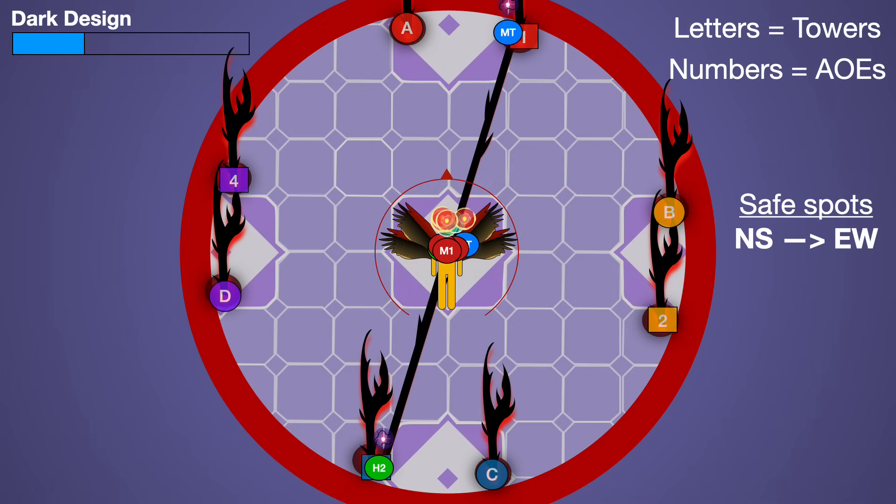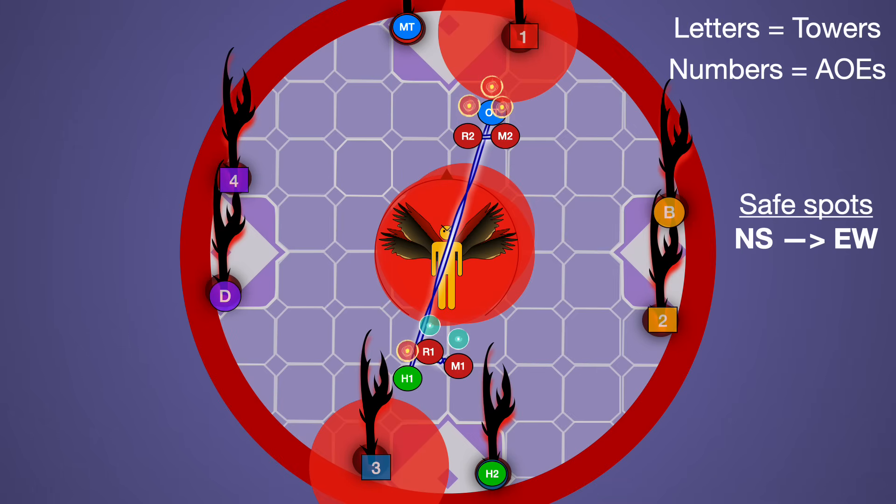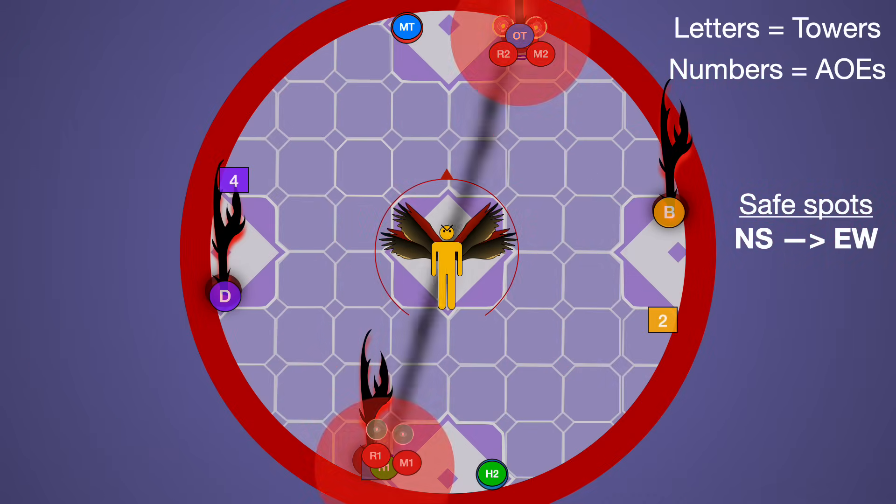Now that we know the orb types: have the tank and healer with purple orbs immediately go out to the original safe spots — tank always goes north or west, healer south or east. They stretch their tether, which lets off a raid-wide that we can heal through. At the same time, the boss casts Dark Design and puddles appear. Stack the whole group in the middle to dodge puddles easily. The tank and healer who went out drop puddles away from their towers, then move onto their tower. As puddles are dodged, break into light parties. The tank with fire heads toward the other tank, healer with fire toward the other healer, fire DPS joins one group, arrow DPS joins the other — easy groups of three. Wait for puddles to disappear, then go all the way out to stretch the first fire tether. AoEs and towers for the first set go off about the same time the tether breaks, and you take your first light party stacks.